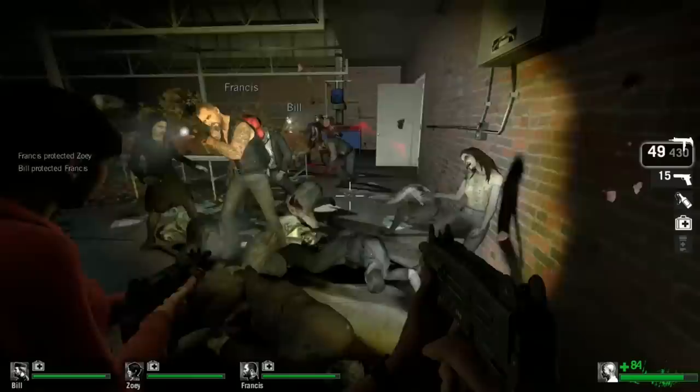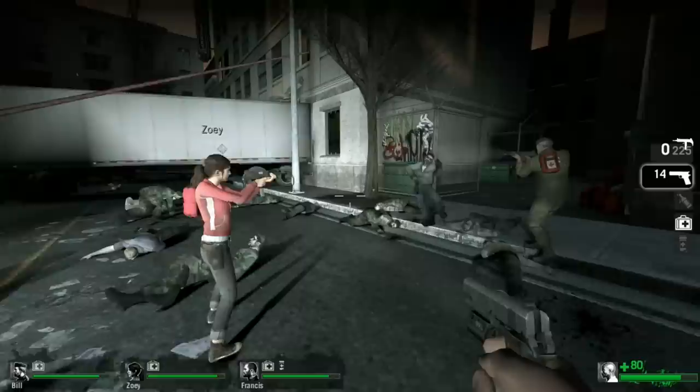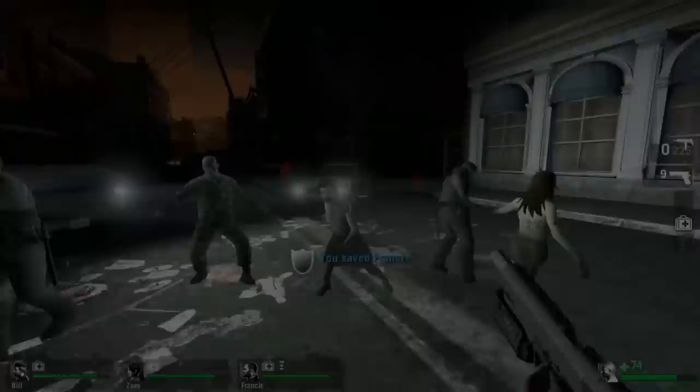Left 4 Dead made particularly good use of dynamic difficulty to modulate dramatic tension. Here's Valve's Gautam Barbar on the subject: "We created a system that tracks each survivor's stress level by watching for events like how much damage are you taking, how many zombies have you killed near you, and so on. If a survivor's stress level gets too high, the system will step in and forcibly throttle back the zombie population system to make sure the team gets a break every now and then."